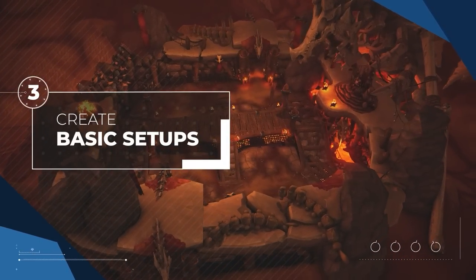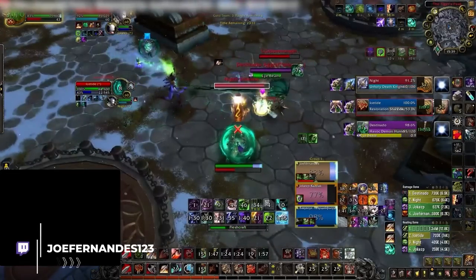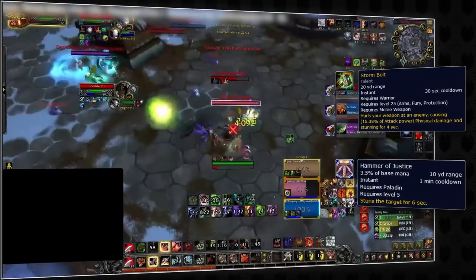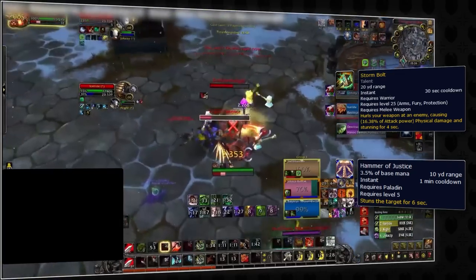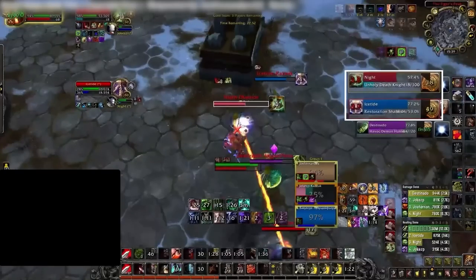At number 3, we have creating basic setups, which simply involves using the CC tools at your disposal to set up strong kill windows. Think about the most common melee cleave, Ret Warrior, where you're able to Stormbolt and Hammer of Justice two different targets at the same time. One thing you can do is establish a kill target in the starting room, making sure you know who will be CCing each target — for example, using Hammer of Justice on a healer and Stormbolt on the DPS. This can be assigned before the gates open, making it easier to avoid overlaps on your CC.